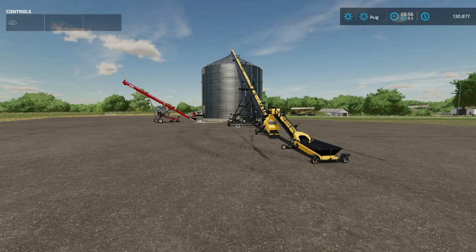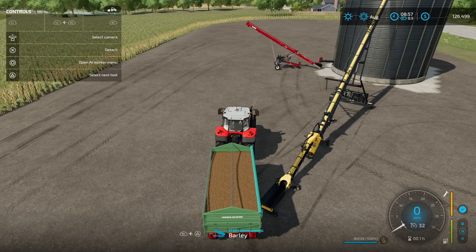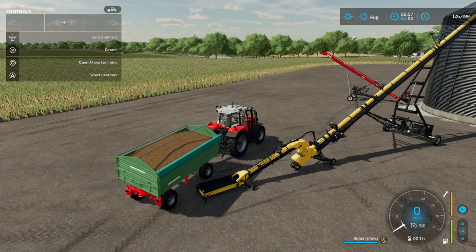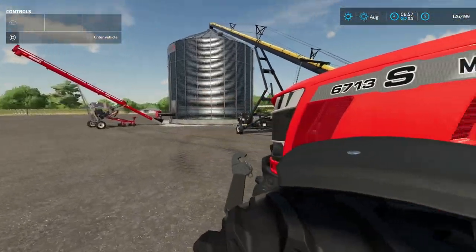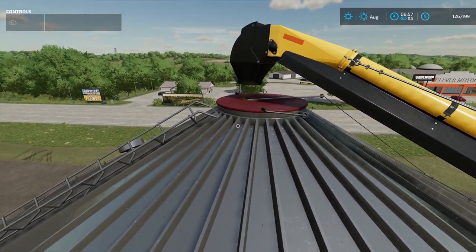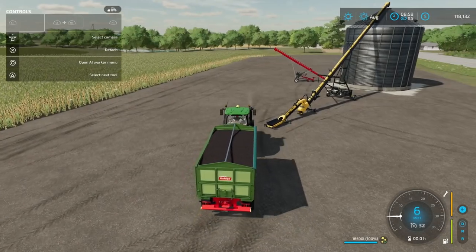Let me grab some trailers and show you how to fill this silo. If you've got a side dump trailer, just get pretty close to it — it's a little finicky — and then go ahead and overload. The animation will show it dumping onto the ground but it's all going into the silo. The input doesn't have to be perfectly centered; it can be out a little bit and it will still register just fine.